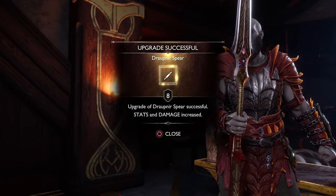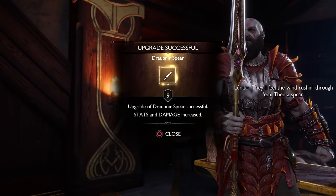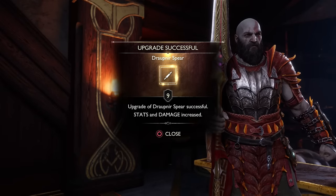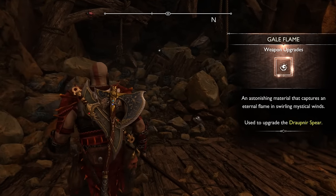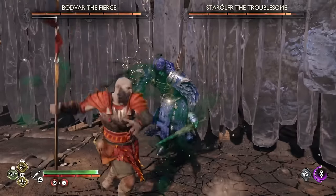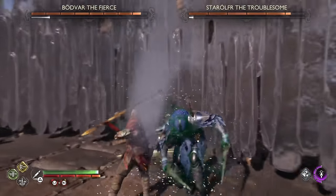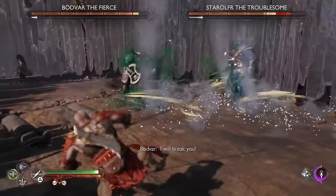If you're like me, the Droplnir Spear is probably your new favorite weapon to use in God of War Ragnarok, but it's not even close to as powerful as it could be when you first retrieve it during the story. Fully upgrading the spear to level 9 by finding all of the Gale Flame locations should be one of the very first things you try to do, and will contribute highly to your overall level since it scales to your gear and weapon levels.